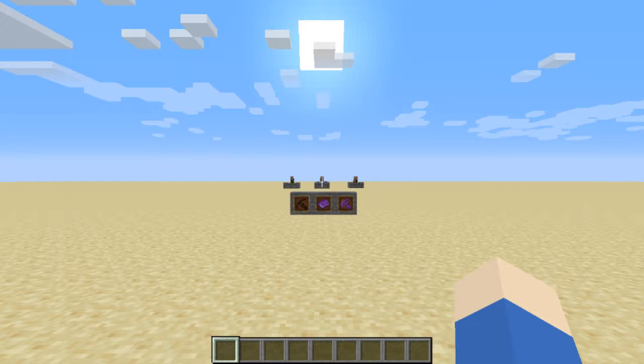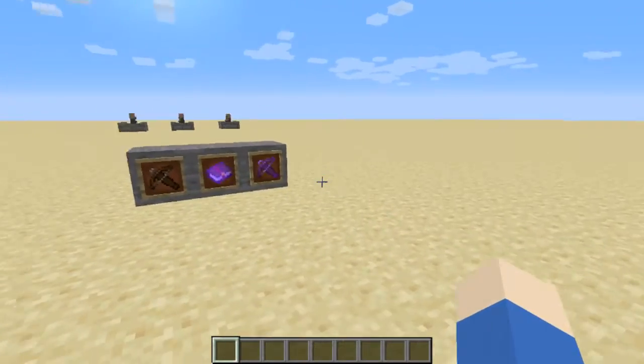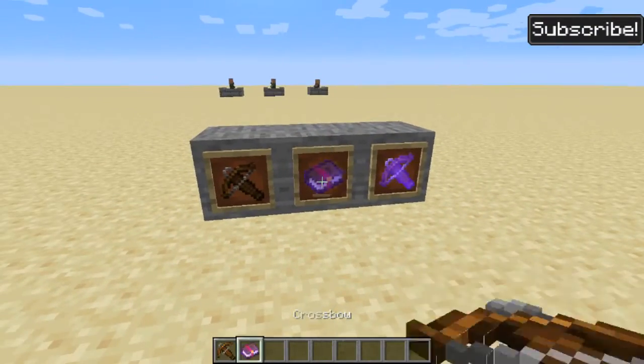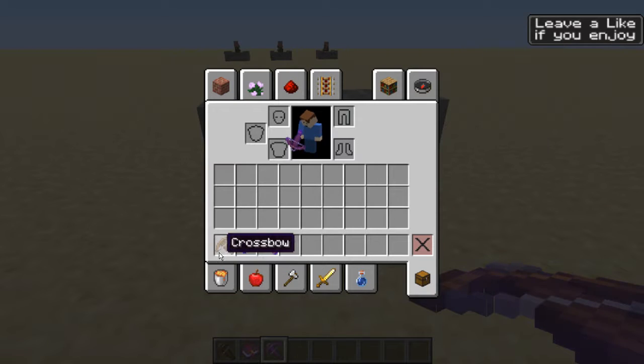Hello everyone, welcome to another video. Today we're playing Minecraft and we're going to be showing you some stuff about crossbows. So if we take a crossbow and an enchant book with multi-shot on it, you get this crossbow with multi-shot on it. For time's sake I put the quick load on it.